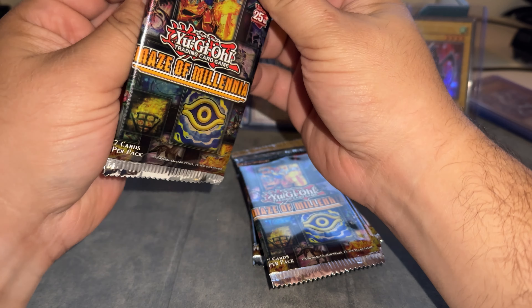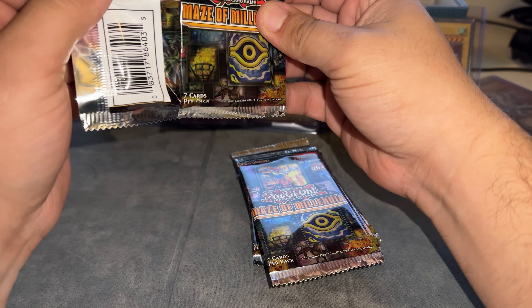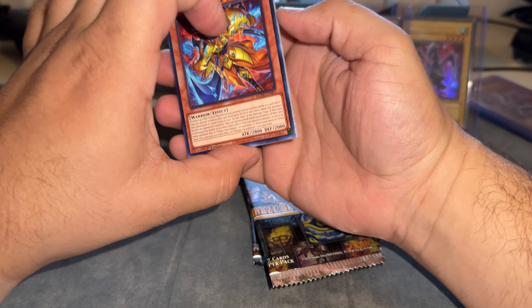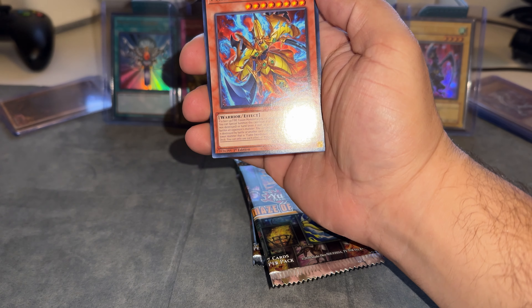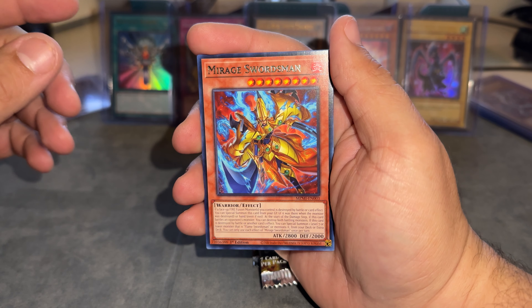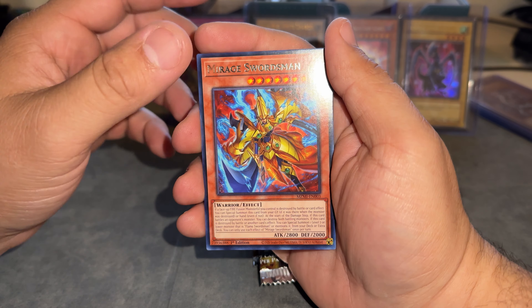Other than that, there's a Transaction Rollback Collector Rare — that one's about $110. And then the number one Infection Burst King is also about $60-$65, so let's see if we can pull any of those. Jet Synchron Collector Rare is $60.